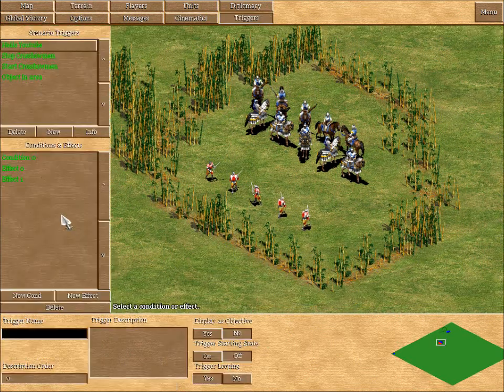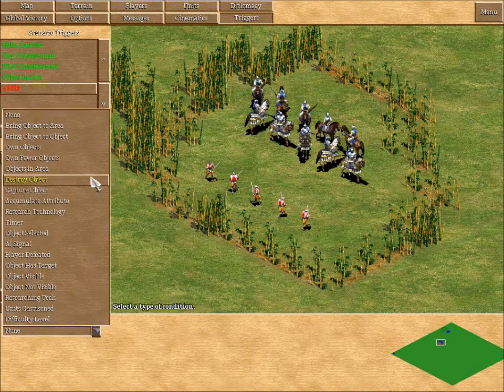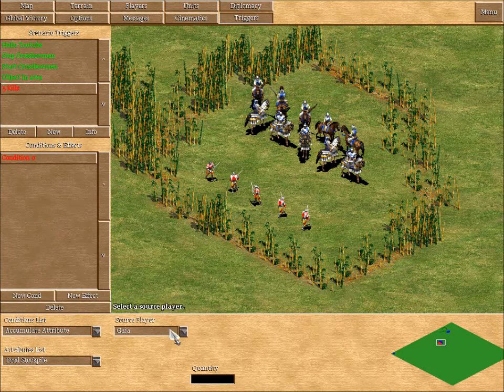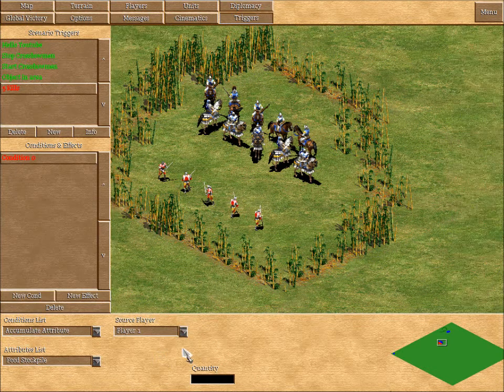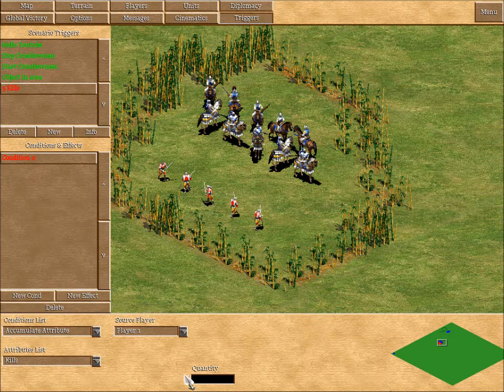In the triggers I'm going to create a new trigger — I'll call it '5 kills'. In the condition I'm going to use the Accumulate Attribute Condition. I'll cover this again in another tutorial, but for now we'll look at one of the options available. Source player is player 1, and in the attribute list you can choose various things: food stockpile, gold stockpile, population, and so on. I'm going to choose kills, and that basically means every kill I get, a counter is going to go up. I select kills and set the quantity to 5.